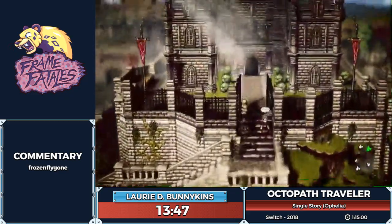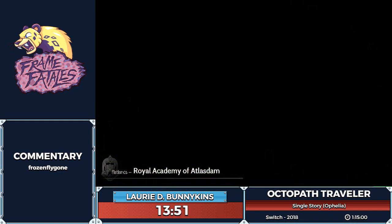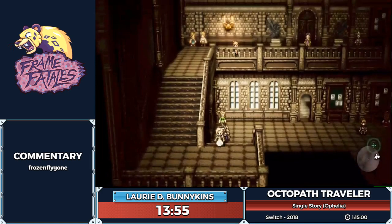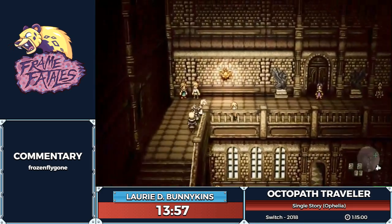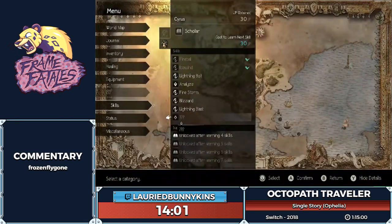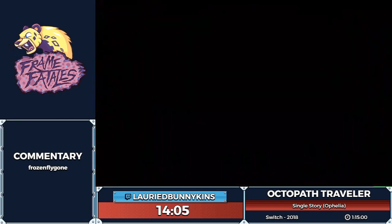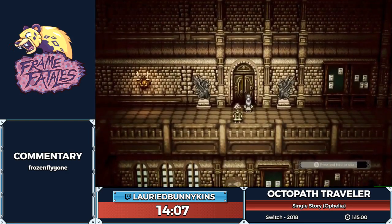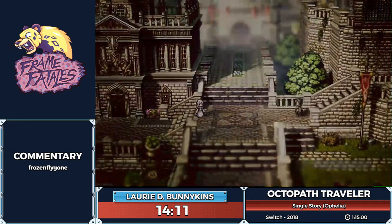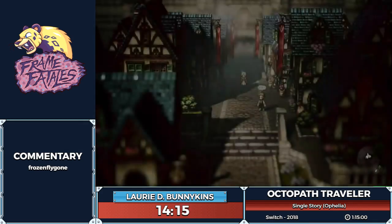With 30 JP we can teach a skill — the first skill you teach a character for their job only costs 30 JP. So we're going to teach Lightning Blast to Cyrus. Now we have all three types of magic: ice, fire, and lightning. Lightning in particular is good for what we're about to do.